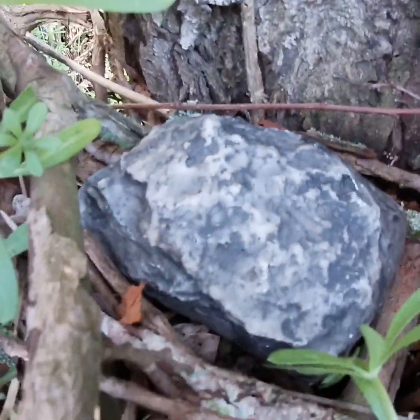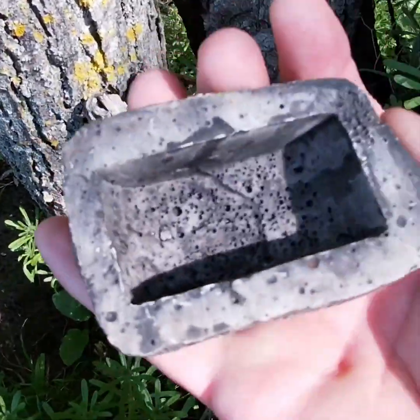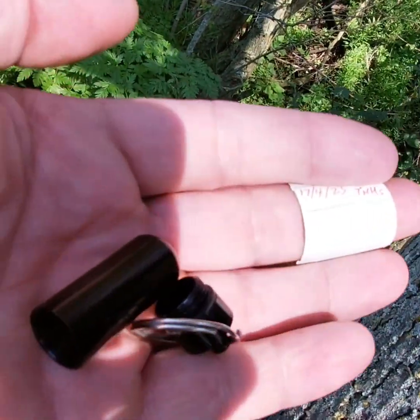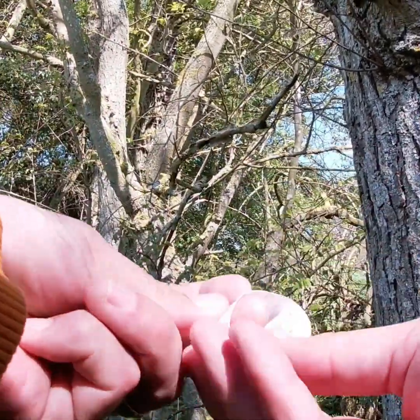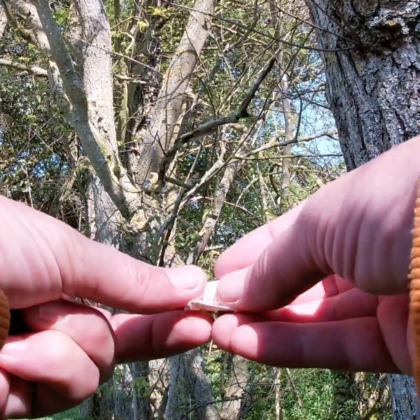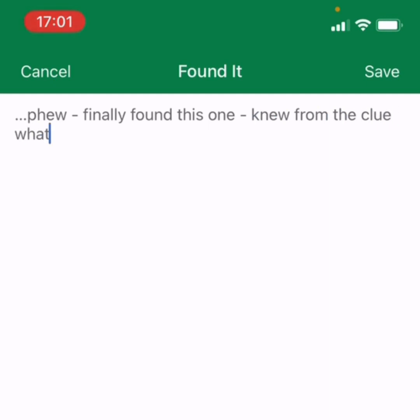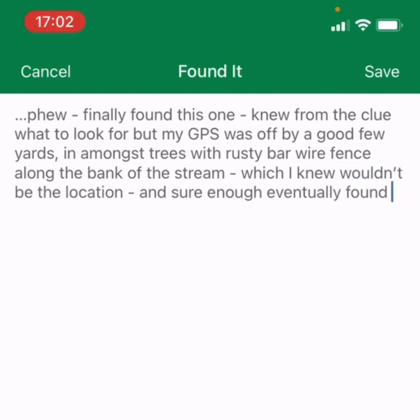We've found it using the clue — Dwayne Johnson — and it's time to sign the cache. Notice how the size of this second micro cache is smaller than the previous cache. So we've found our second cache, we've signed a piece of paper, and we're going to replace the cache as we found it. It's time to log your cache online digitally. TFTC is an abbreviation for 'thanks for the cache,' but I try to write something a bit longer because I think the cache owner probably gets a bit bored seeing multiple TFTCs, and I write something in addition just to make them smile.